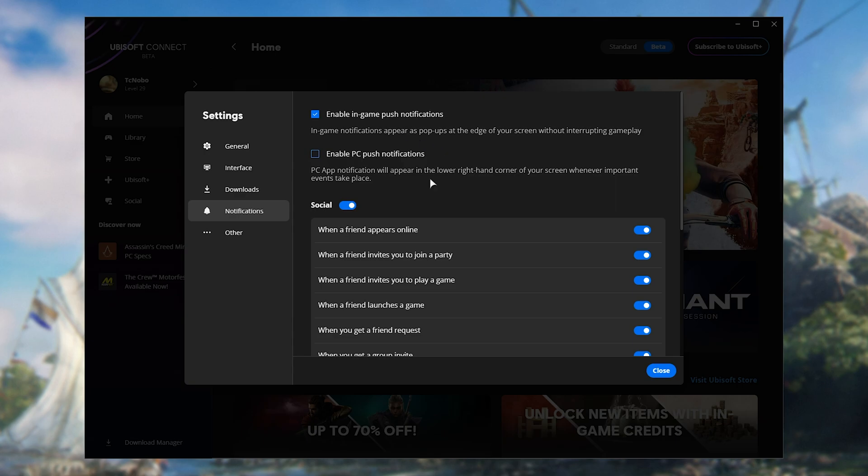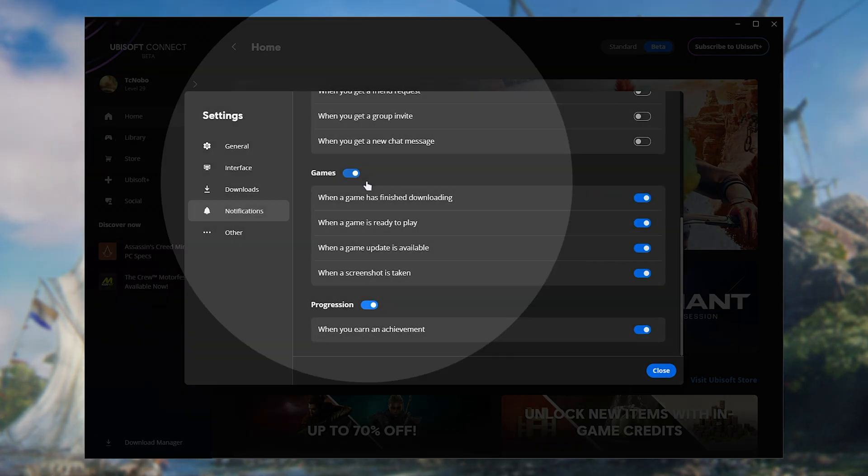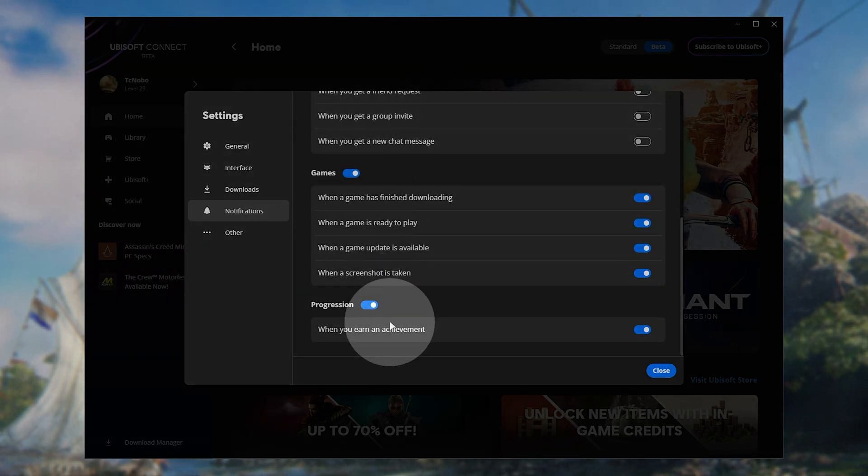If you'd like more granular control over what pop-ups you actually get, you can keep PC push notifications enabled, for example, and instead turn off social notifications and maybe just leave on information for games that are currently downloading and possibly achievements too, etc.